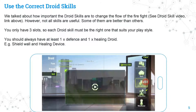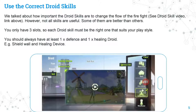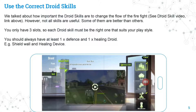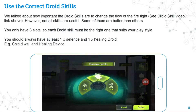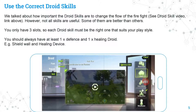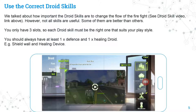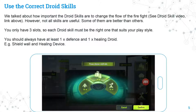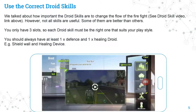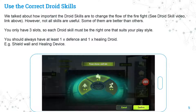Use the correct droid skills. Droid skills are very important and can change the flow of firefights. I have a separate video on droid skills — I'll put a link in the card section above. Not all skills are equally useful; you only have three slots, so each droid skill must suit your play style. As a beginner, you should always have at least one defense and one healing droid — for example, shield wall and healing device are pretty good starter skills, and they're at quite low levels so they're easy to get early in the game.